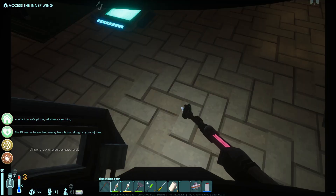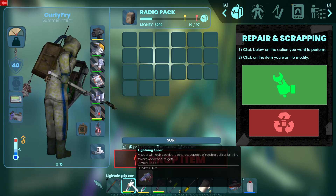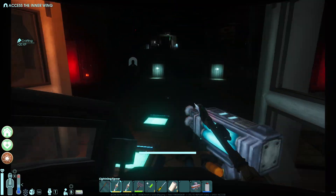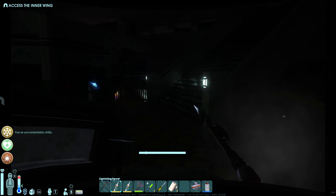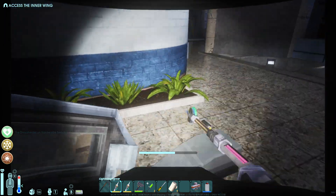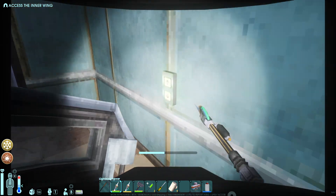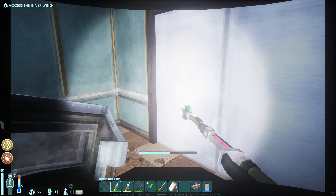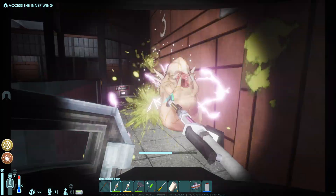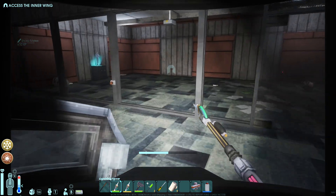Portal worlds have reset. Where does it take to repair this? How are my stats? Let's do something real fast for funsies because I'm very close to maxing two skills. We just got the note that portal worlds have reset. There's a robot here somewhere. One-shotting them - that feels so goddamn good now.